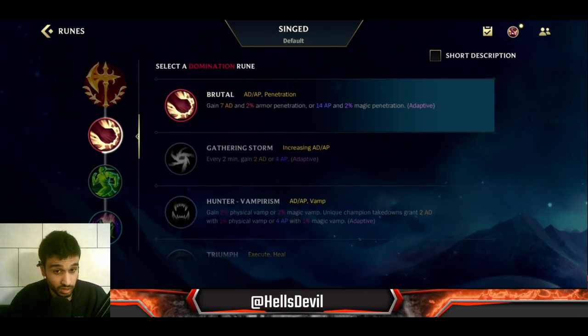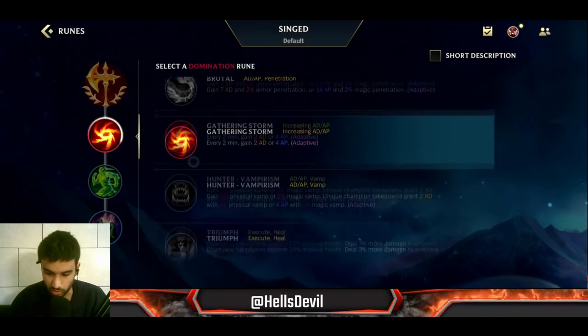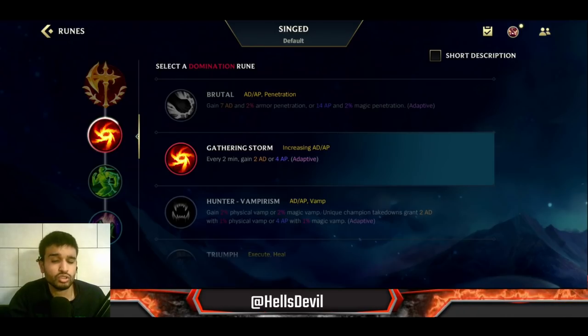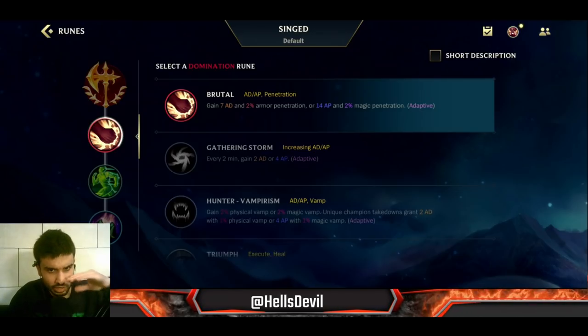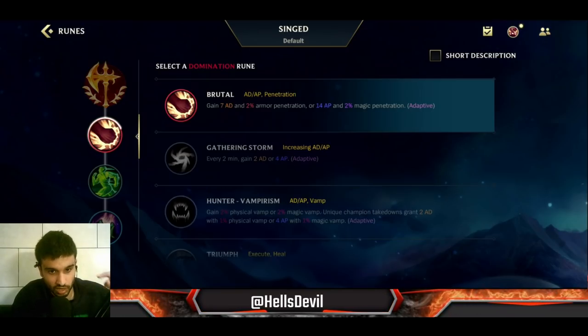For the second rune I've tried Brutal and Gathering Storm. Gathering Storm isn't bad, but you will be so weak in the early game and the enemy can absolutely punish you. Go for Brutal because it gives you 14 ability power in the early game, which is huge. You're going to be so much stronger than the enemy - Brutal allows you to survive the early game and trade effectively.